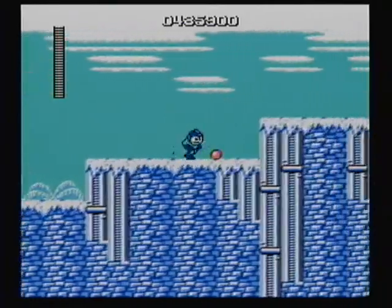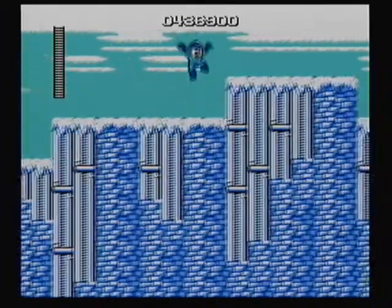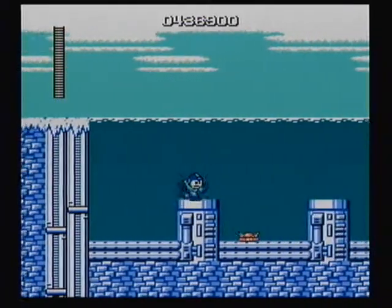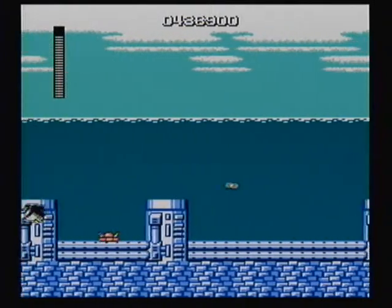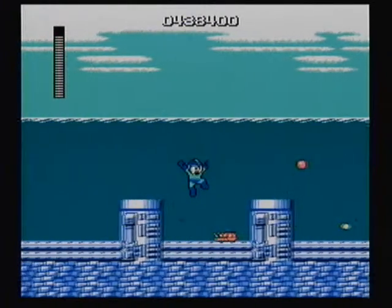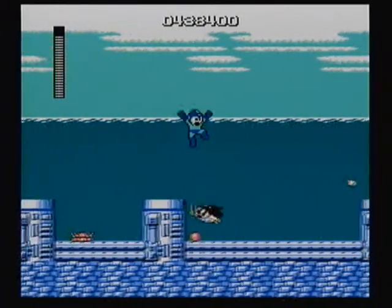These enemies here, these robots — you're going to make sure that you shoot them in the head. Jump up and shoot. If you shoot them in the body, anywhere other than the head, they're going to split in half. And the top half of them is going to continue to swoop around and continue to attack you. So make sure you shoot them in the head.